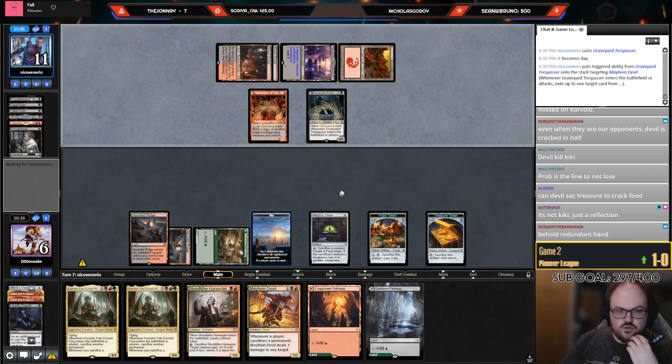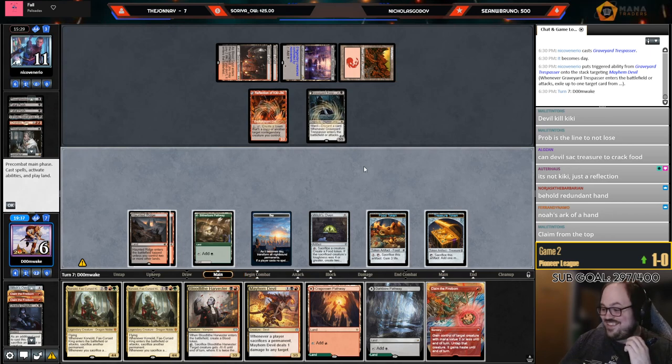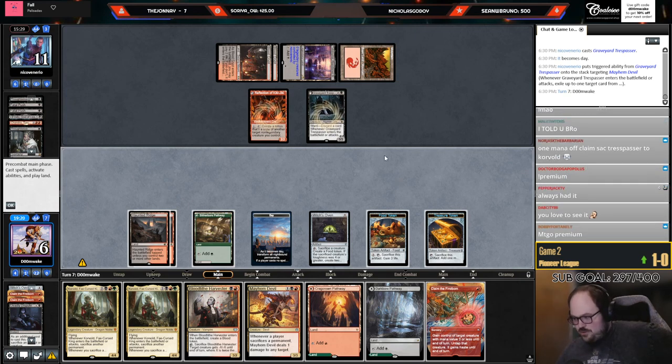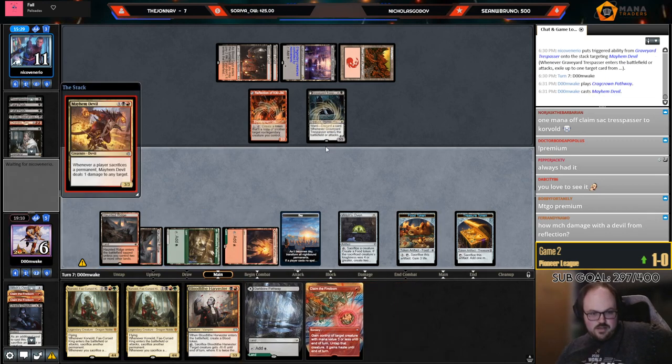I'd like to draw Claim the Firstborn — I've got two left. Give me a Claim off the top please. Claim would be so insane here — Claim might just be lethal. No, that's not quite lethal. I can still just go Devil, Claim this — it's honestly fine. Imagine if I could go Claim the Trespasser so I get to Corvolds — I could still go Devil, Claim this.